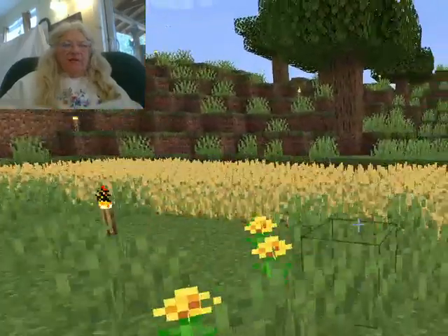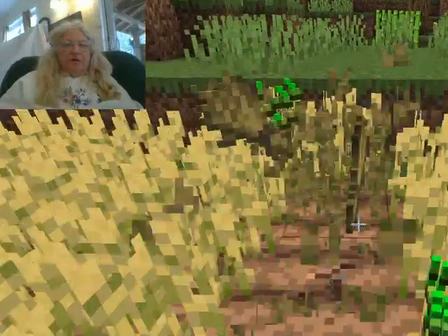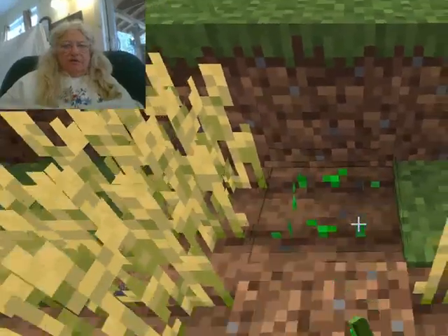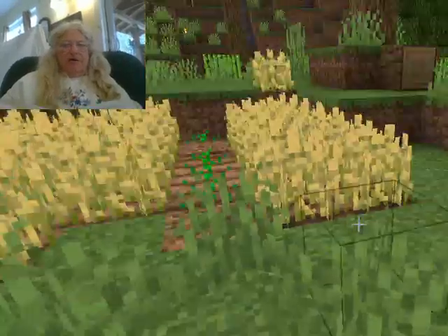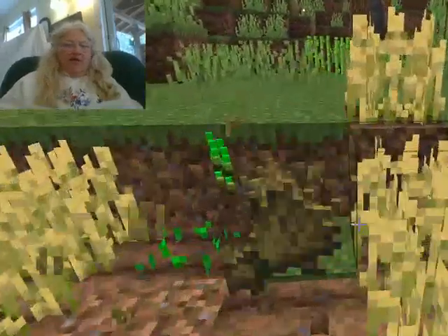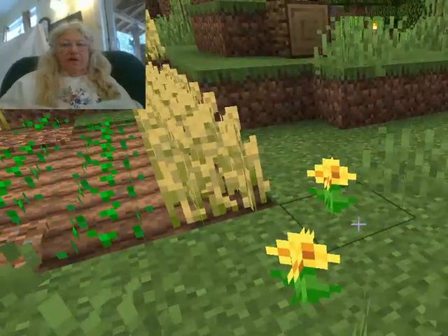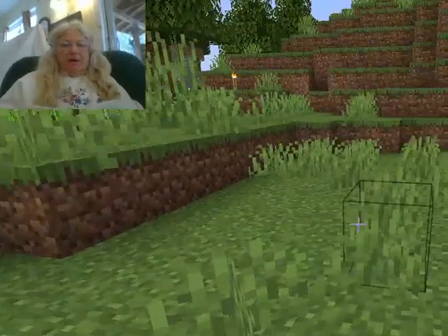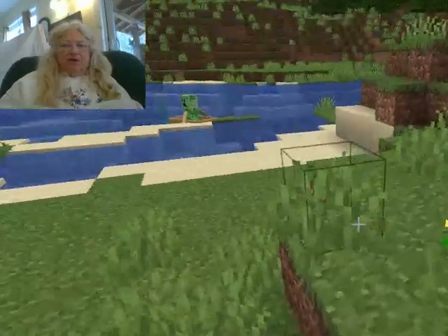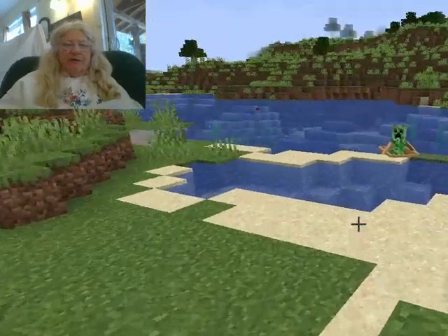Sometimes we can use some wheat — we can just take a little wheat here and replant that, and plant that around too. We can take some flowers, but you know the best thing to do is to use bone meal and just get flowers that way.